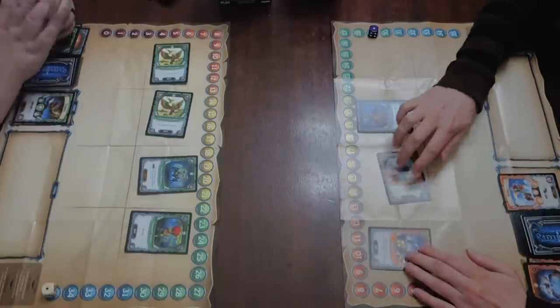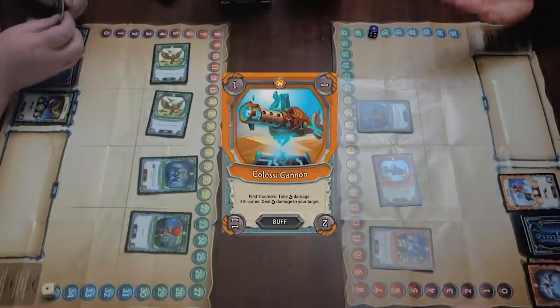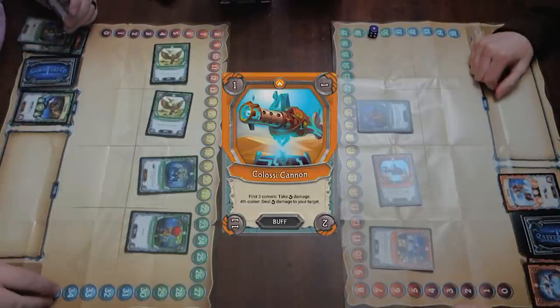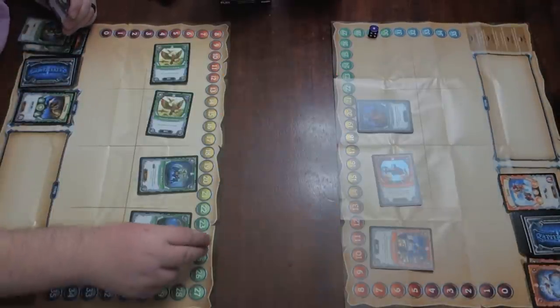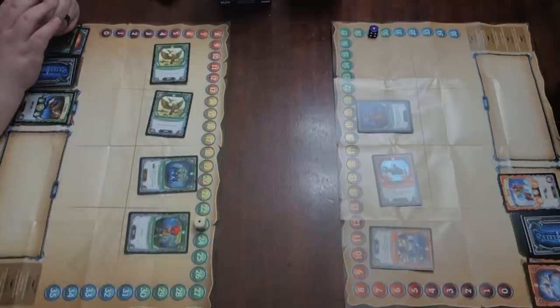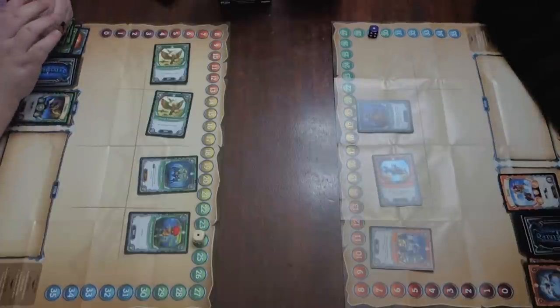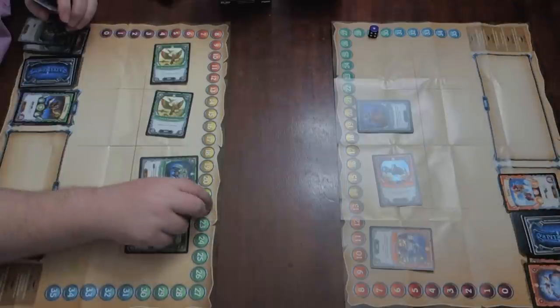My Ramparts is going to rotate and my Colossi Cannon is finally going to get to 11, dealing 11 to you — bringing you down to 24. Then at the start of my turn, do you have more than five cards in your hand? Five, six, seven — yes you do. So I'll deal two to you from Kreeble Infiltrator, bringing you to 22.